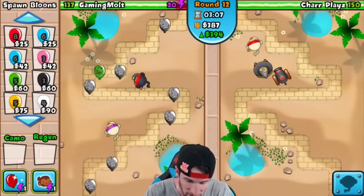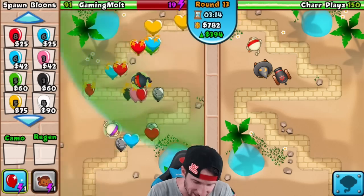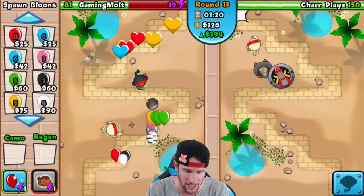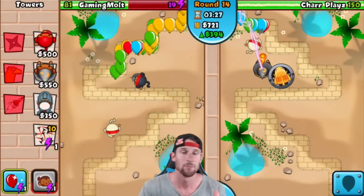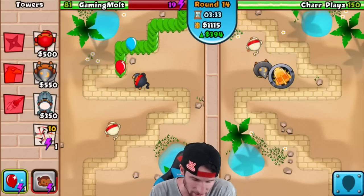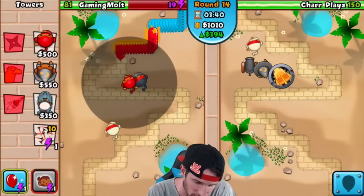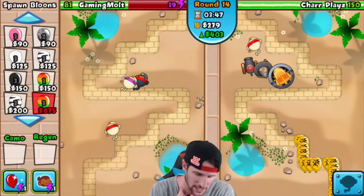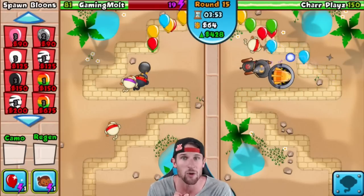Oh my goodness, that was way longer than six seconds! We got some through — we weren't ready for that. Flash Bomb is in tenth right now. We had to sell the boat, which is okay. We got Double Shot, and this is gonna be close — we just lost a whole bunch of lives but the Flash Bomb is helping a lot. I totally forgot about the lead balloons coming in, but Flash Bomb is going to help us out a good bit. Let's build one more ninja with Seeking Shuriken and Sharp Shurikens.